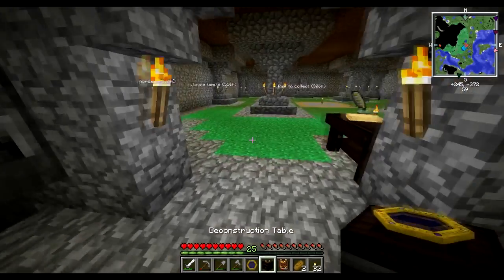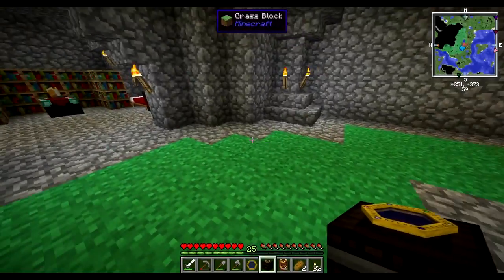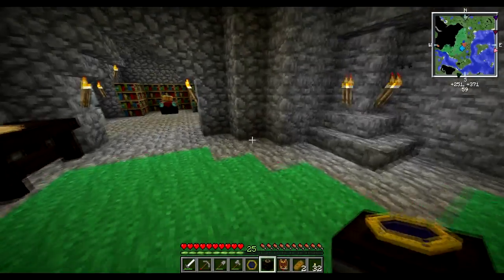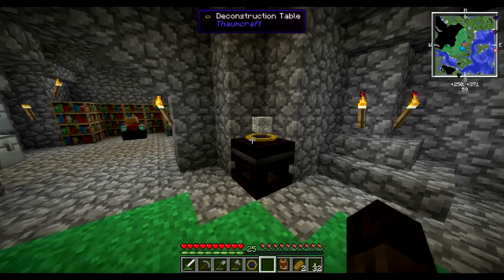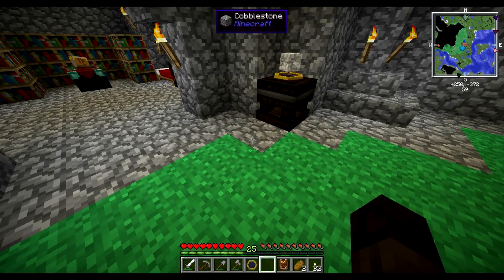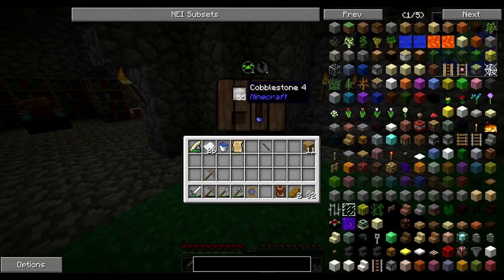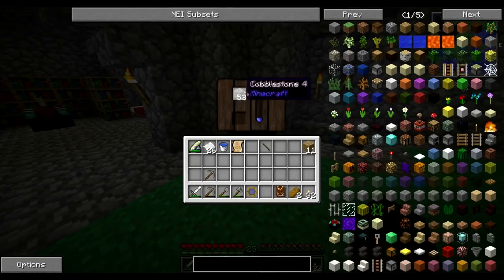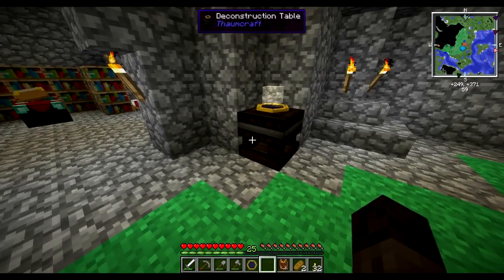So we can grab that, and this guy — if I just grab a stack of cobblestone — this guy is helpful but not all that useful later on. So what it does is you place an item into it and it'll break it down. You can see it has a neat little effect, but basically what it's going to do is break any item you place into it down with a chance of breaking it into a research point of an aspect that it contains. So in the case of cobblestone, we know it contains one Terra, one Paticcio. So every time it breaks down a piece, it has a chance to generate a research point of that type. And it's either one or the other — you can't get one of each — and there's a pretty good chance you don't get any most of the time.